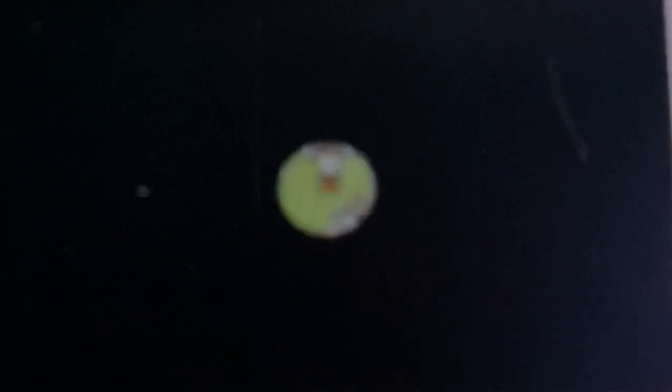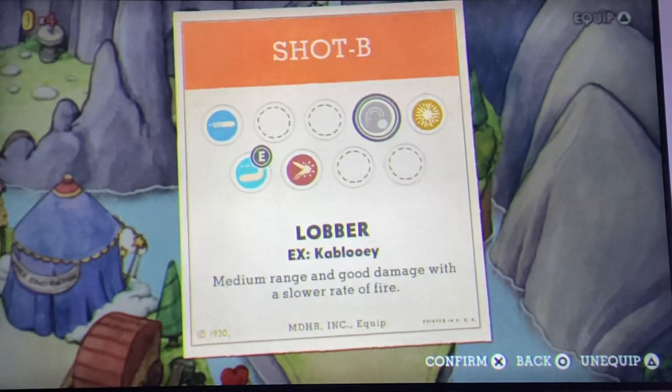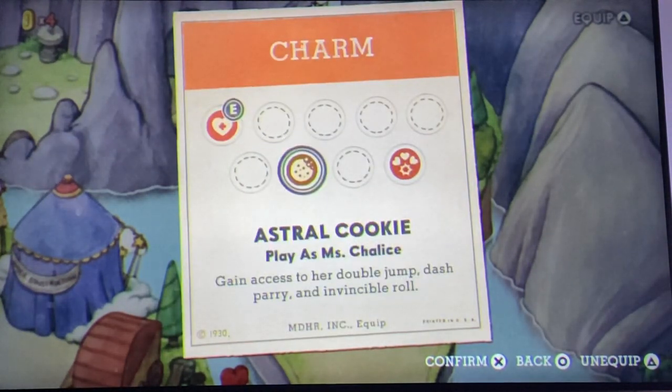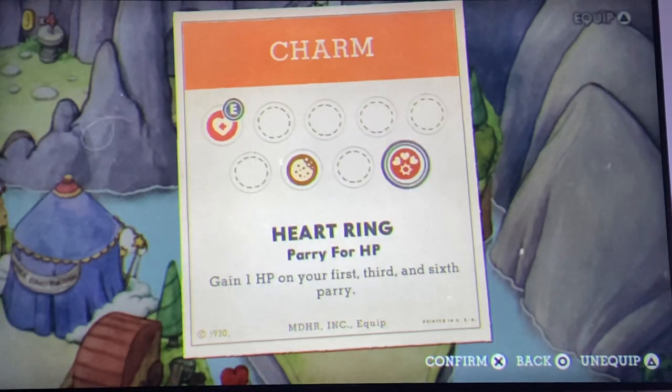Those are not the weapons you want. Here's the weapons you want: you want the Lobber and the Charge Shot charm. If you want DLC you can use Miss Chalice, but if you can't afford the DLC or don't know what DLC is, here's your options: you could either have the extra hit point charm, or if you're really good at parrying you can use this one — it gives you three additional hearts for your first, third, and sixth parry.